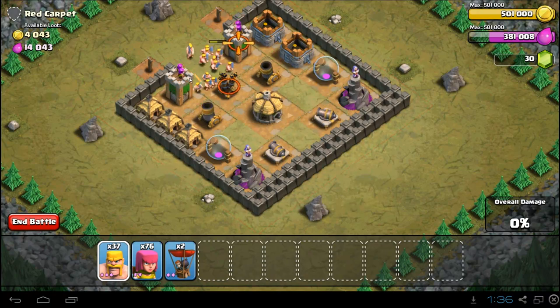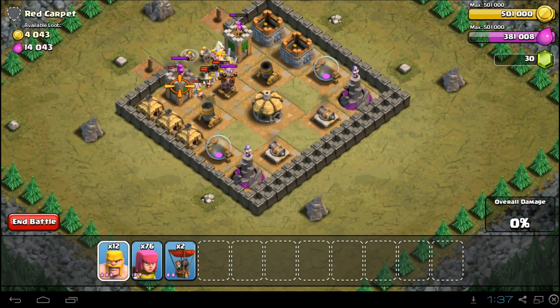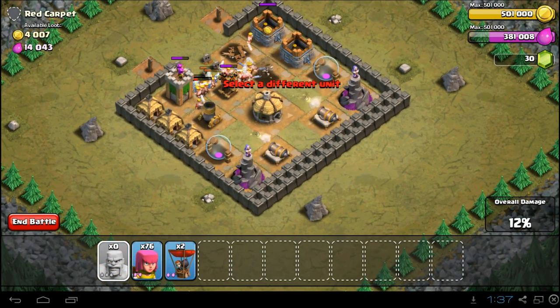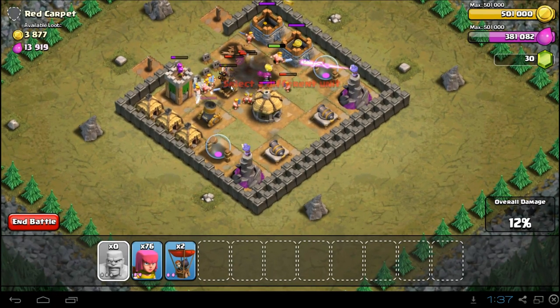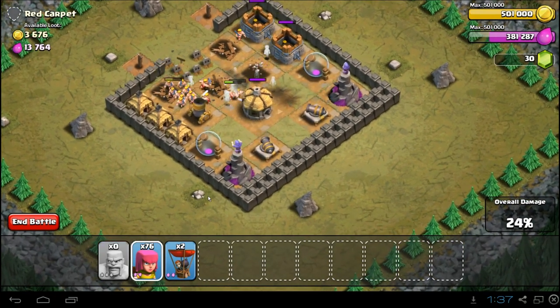This one is pretty easy — just try to spread your units around. You can slowly filter these in, but you don't really have to do it too much. You just want to make sure that your Barbarians don't jump over the wall. That's all you really have to worry about. Your Barbarians will also take out some of the Mortars, which is pretty nice.